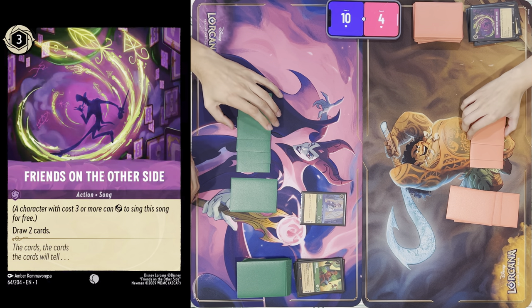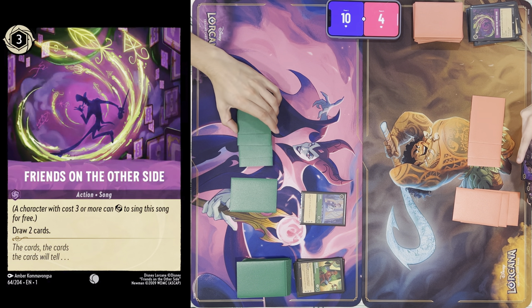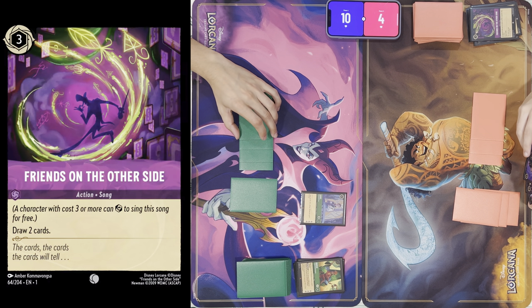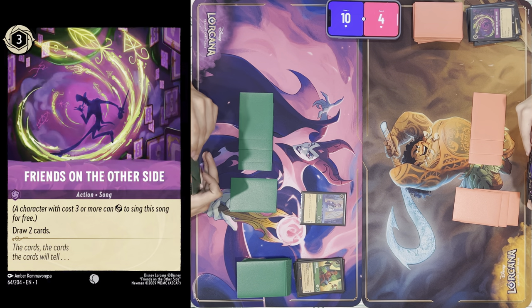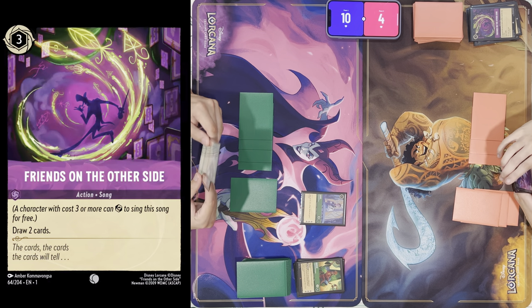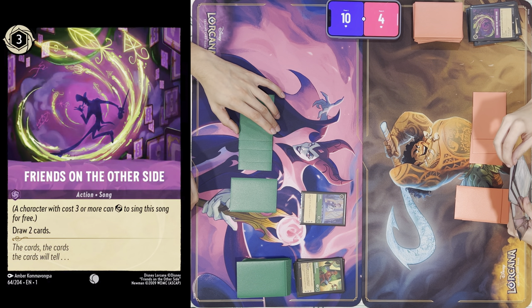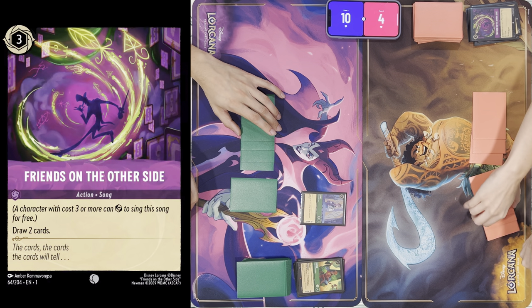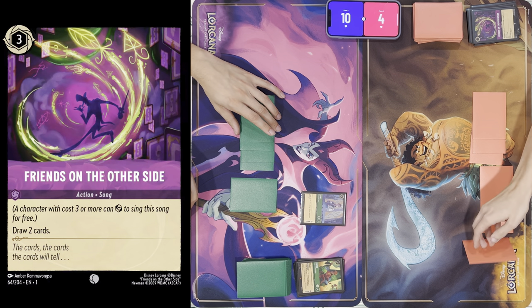That's actually a little painful — I have four Just in Times and I don't know how I haven't seen any, and now it's a little too late. I didn't ink this turn either. I don't want to deal with that now. I'm going to ink and then tap three to play Friends again. This time I'll ink the Queen and that will be my turn.